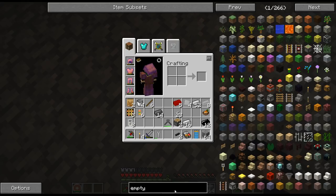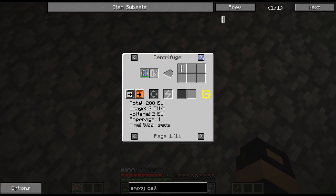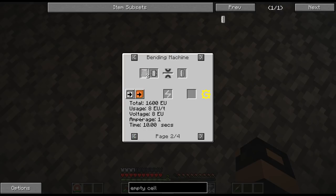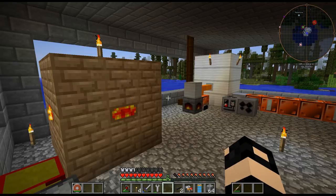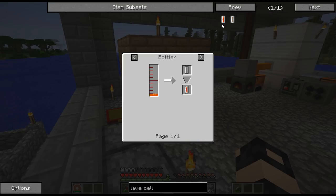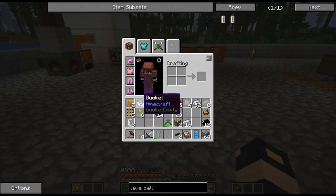I can make empty cells now. What is the empty cell recipe? There's the quest for it. Bending machine — so there's a couple of ways you can do it. The beginning one uses tin or polytetrafluoroethylene. I may make a bunch of these just to transport fluids around more easily. I wonder if you can use the empty cells on lava — is there a lava cell? There is. I wonder if it burns — I'm sure it hurts you, like holding a bucket of lava does.